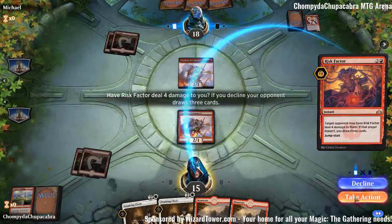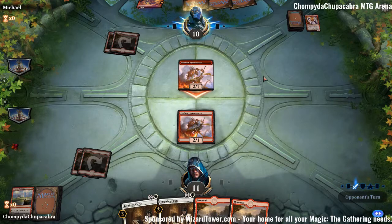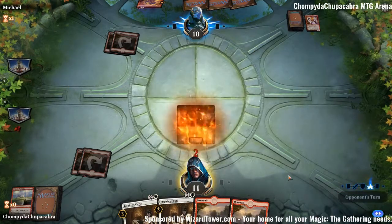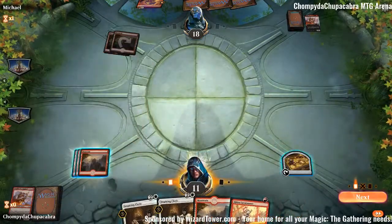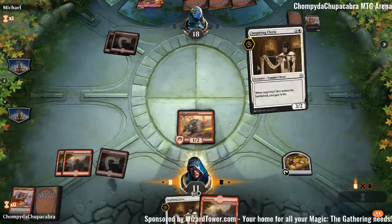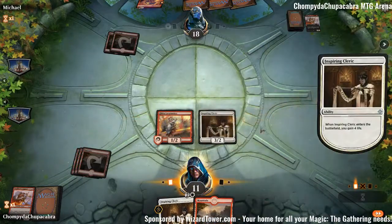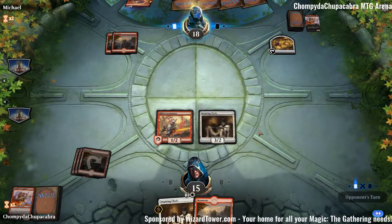Risk Factor — we will absolutely take four. I don't feel like giving you cards to draw. I think we have to trade off here because we're at a much lower life total. We're playing for the long game. We have Inspiring Clerics and we don't know for sure that they have Experimental Frenzy. Play Inspiring Cleric — undo everything that Risk Factor did.